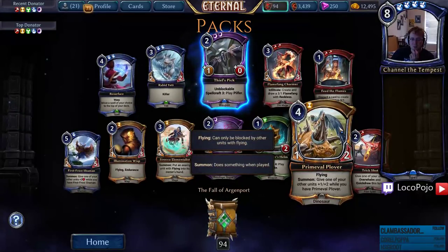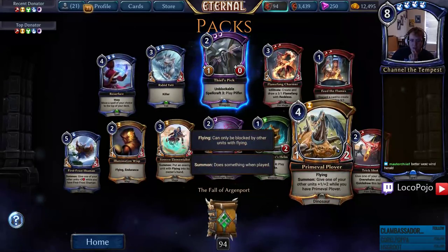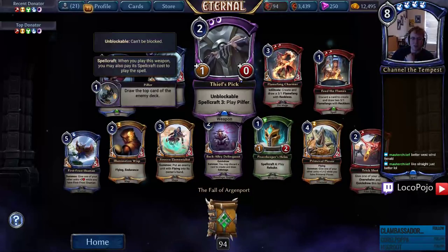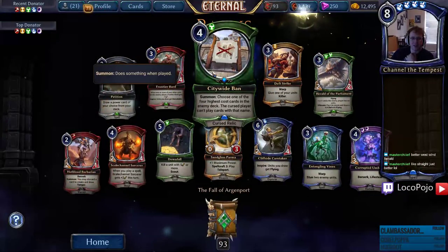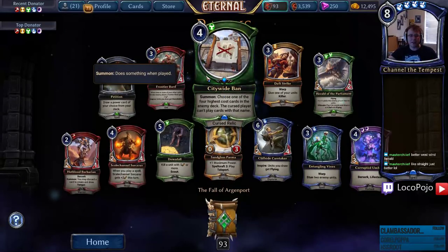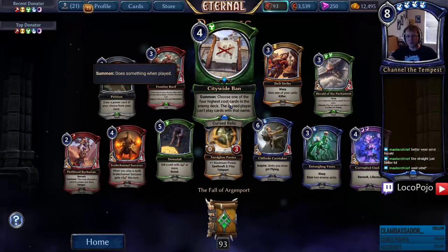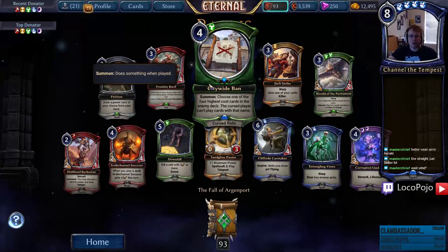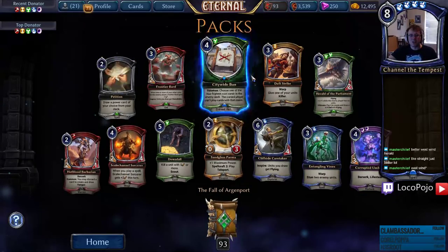Primeval Plover — little Flying Dino that makes other Dinos good, I'm okay with it. Citywide Ban — somebody called it a worse Rain of Frogs. I disagree — picking the highest cards in your opponent's deck is actually pretty important. The main interesting thing is it does not prevent your opponent from getting market relic destruction, which will probably deny it some play. But this card is better than Rain of Frogs because it doesn't leave frogs on the board, which matters more often than you'd think, and it actually gets the card you want.